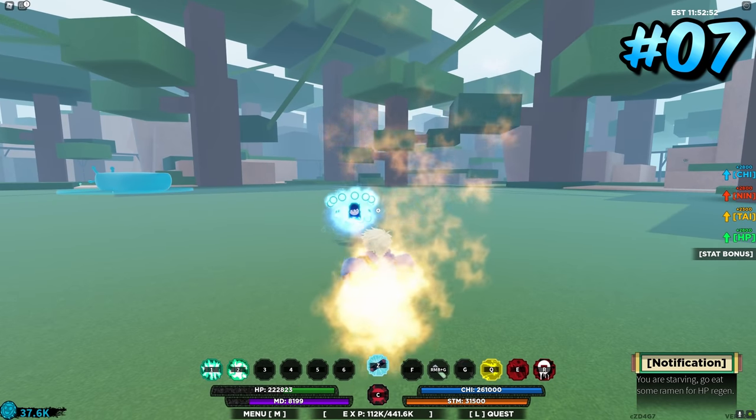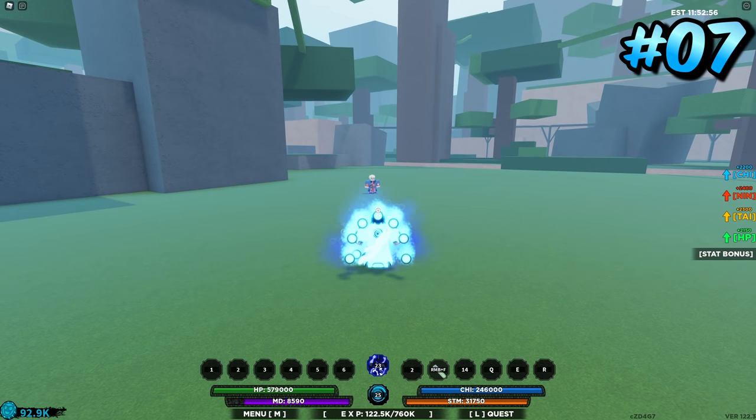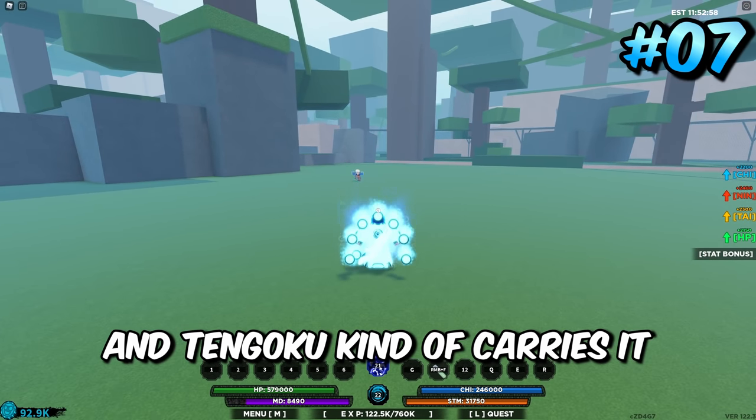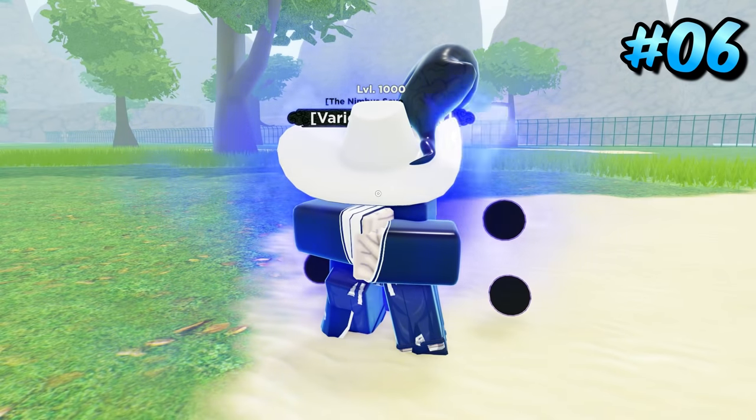You can M1 before hitting the Z spec, then do another M1 and hit them with a combo. They're really good together — 10 Goku carries it stat-wise, and Demonic Spirit kind of works the same way.